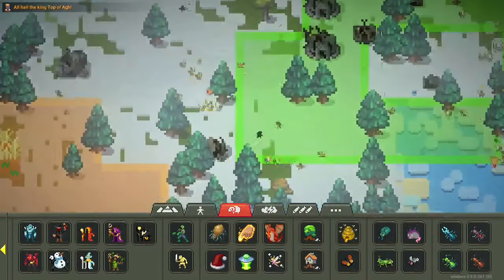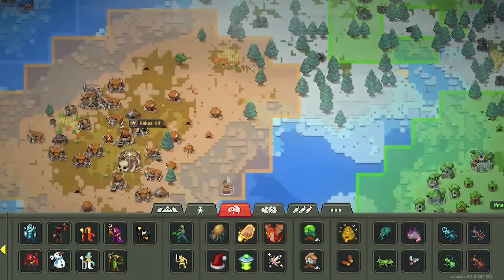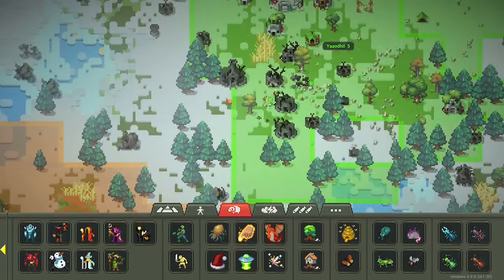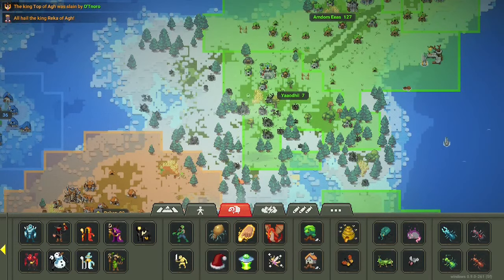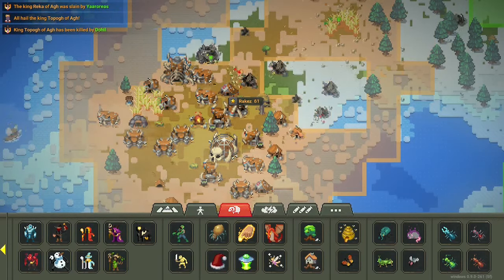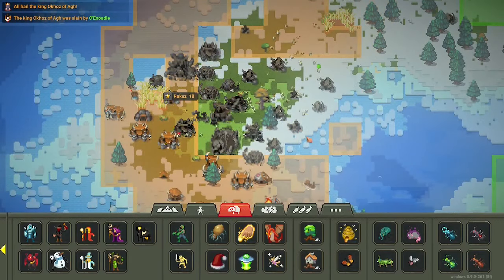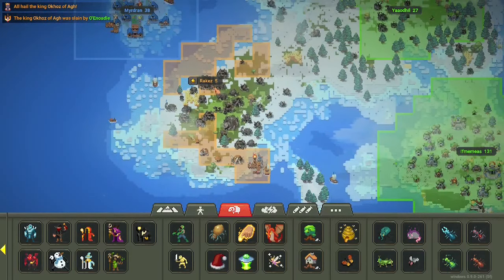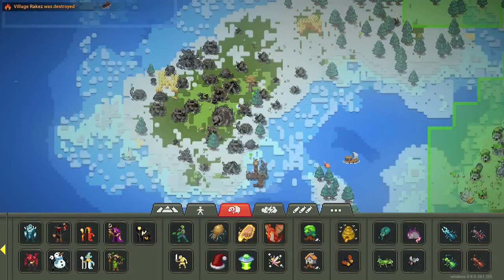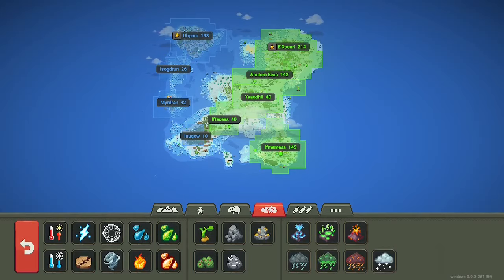The entire orc army is getting wiped out one by one. They can't do it, they can't hold on. Elves, you've got three minutes and 30 seconds before death — why not finish them off? You'll have room to expand. And they are going to finish them. RIP the orcs. Eight population... now it's gone. Orcs are now extinct. Humans are setting up a city. About a minute left.